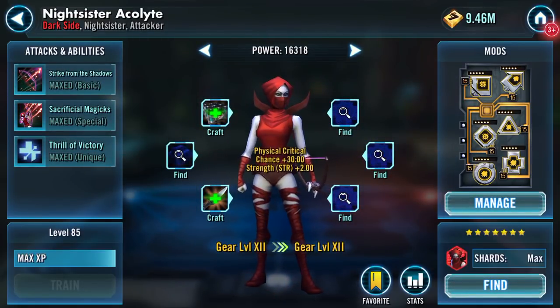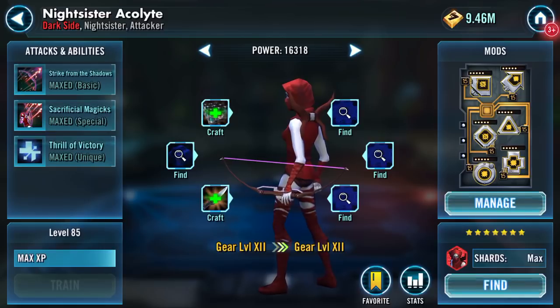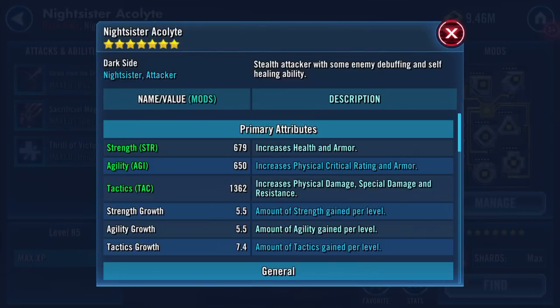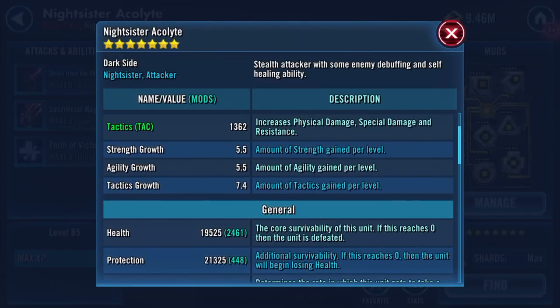She's got those two bits as well. I still haven't decided who's getting my gear 12 gear. Power didn't seem to increase hugely there. 6,790 and 6,750 on the strength and agility — agility increased. Tactics went up as well, it's now 1,362. Health 19,500. Protection 21,325. So she's over 40K health and protection.